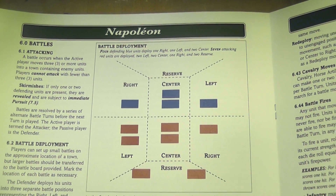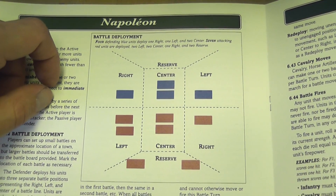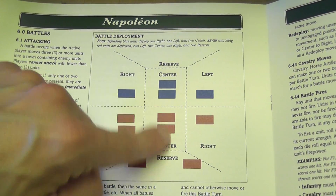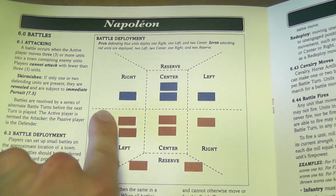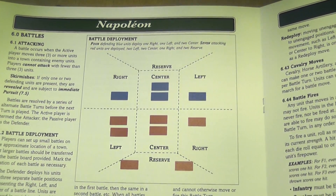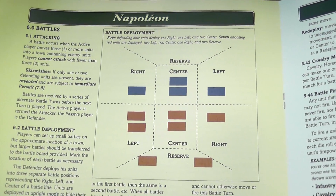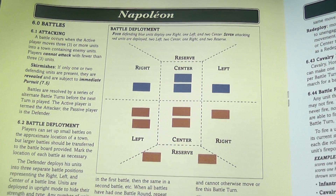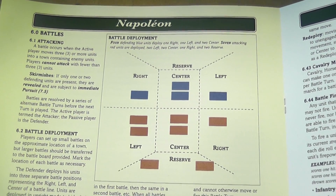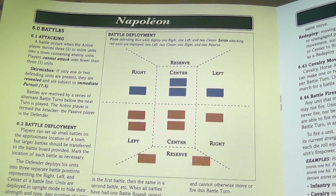Battle continues until one player entirely retreats or an army routes, which happens when one of the three sections of the battlefield is left empty. If the center disappears, that army simply has to route — meaning it retreats and takes attrition, losing steps. And if you're attacking an enemy group that has only two blocks, that is a skirmish. Those two blocks cannot stand a battle; they have to leave and take pursuit fire.